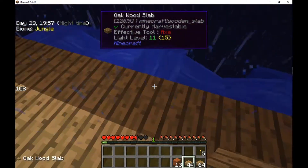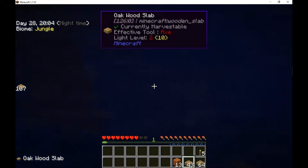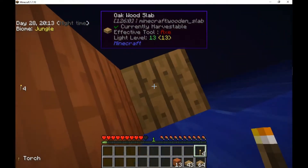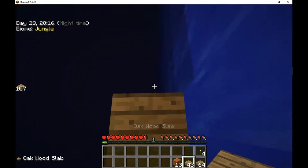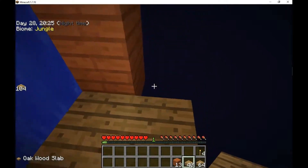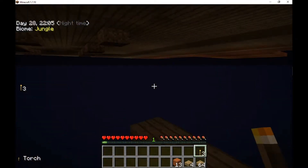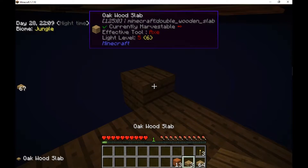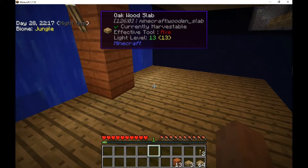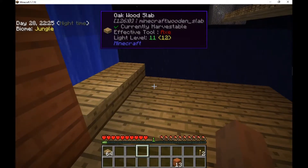I didn't see any bubbles! Sorry, alright. And if I did this correctly... does this count as a second level? That's pretty menacing. I take it back, I cannot place torches down, I don't understand. I built this all on the wrong level - it's all one half slab down too far.